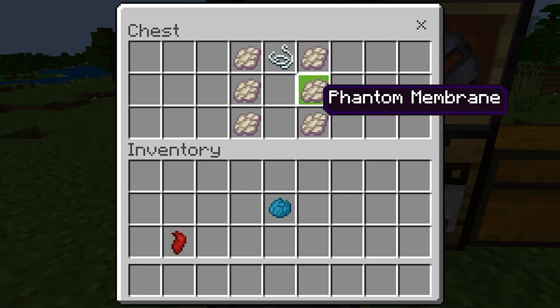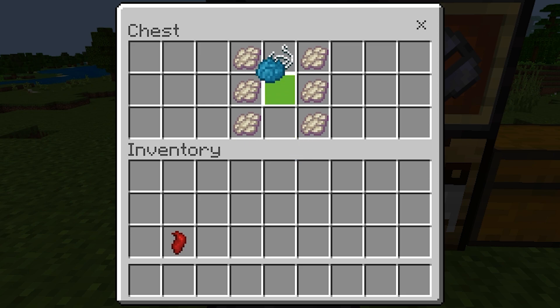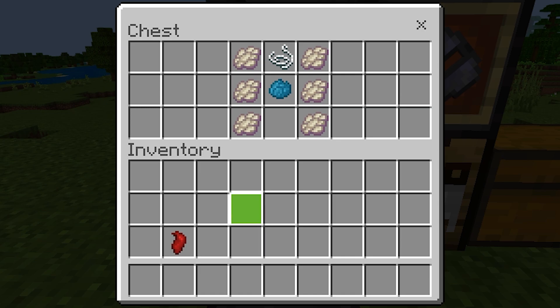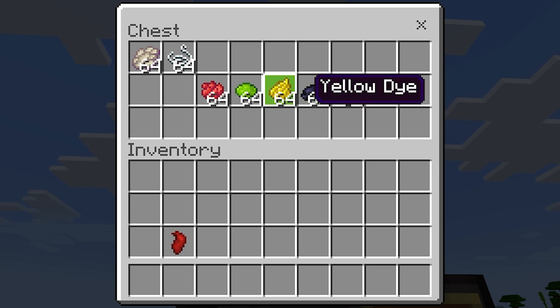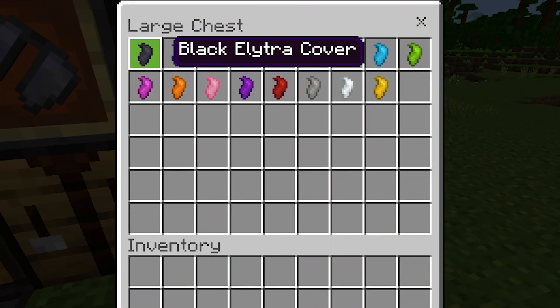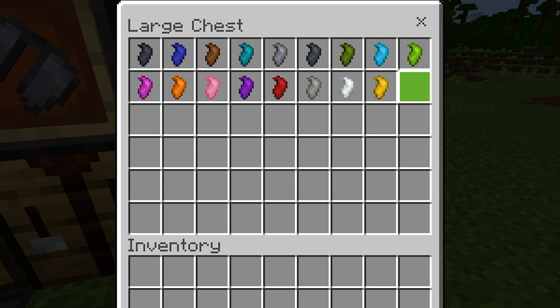To make an elytra cover, you're going to need six phantom membrane, which you can get by killing a phantom. You're also gonna need a dye — the dye determines what color you want yours to be. You can remove the dye if you don't want a color and it'll come out as a default gray. The crafting recipe requires phantom membrane, one string, and any dye you want — red, lime, yellow, black ink sac, or purple. You'll get a corresponding colored elytra cover.